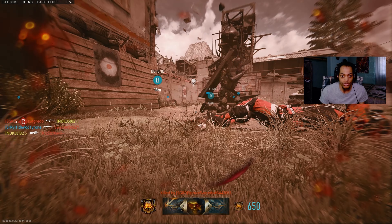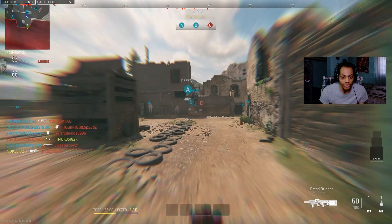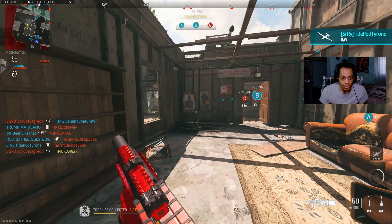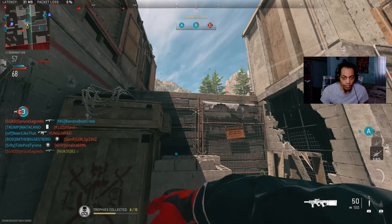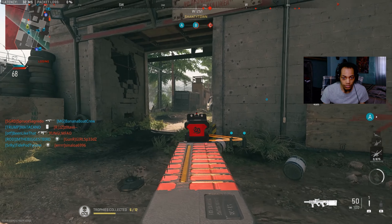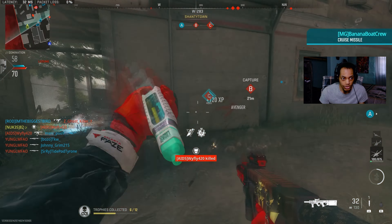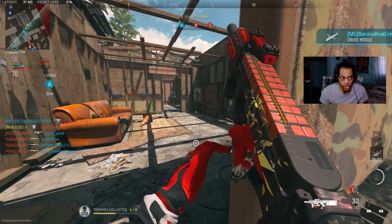Look at this dude come around the corner — my teammate is so bad, bro. He's so freaking bad, don't make no sense. I don't know what to do. Got people just throwing stun grenades.